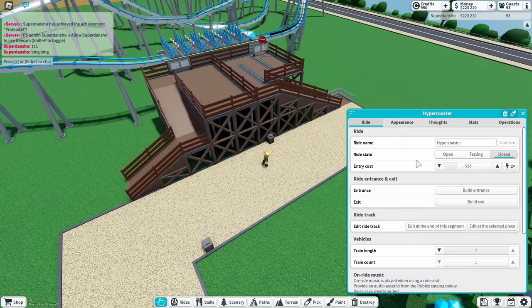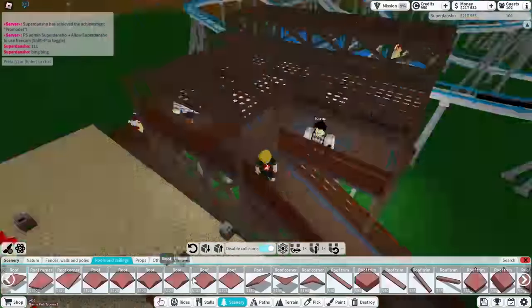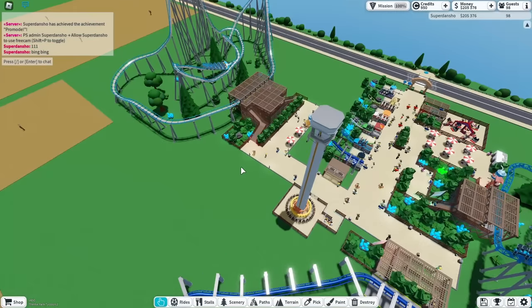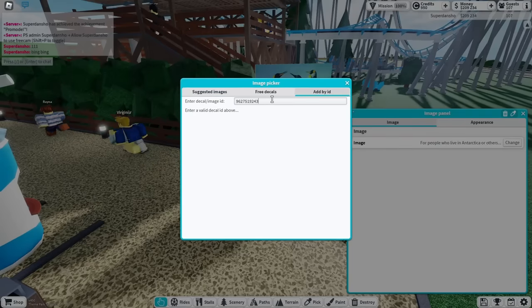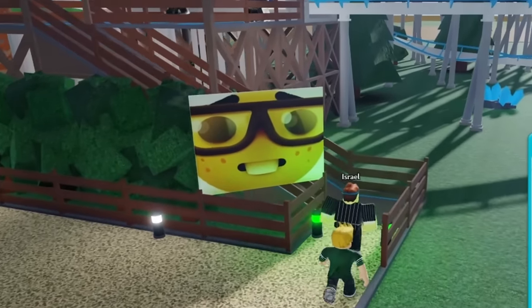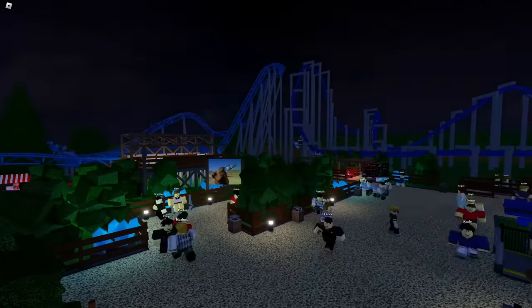Now that the ride was ready I opened it up, added some more stuff, and it was a very nice looking roller coaster. I almost forgot about the image so I put one on. Now my park was huge and it was finally time to sit back and relax.